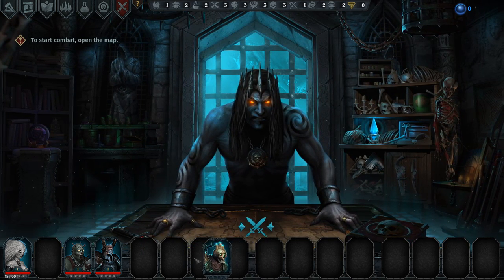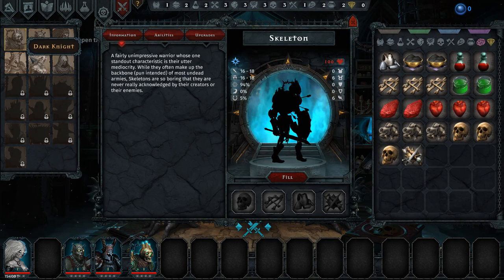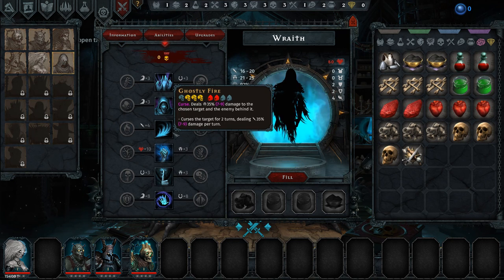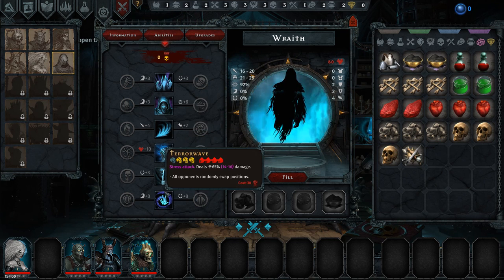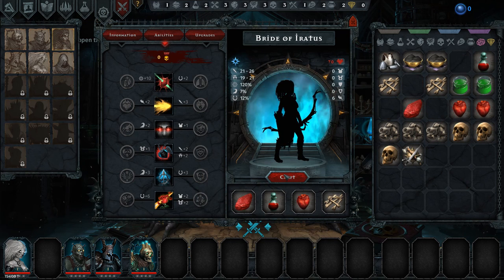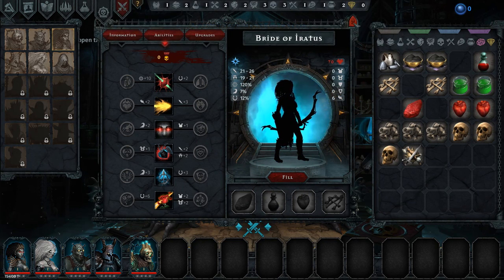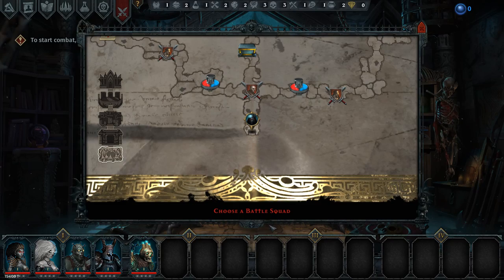I could do a Wraith. The Wraith has Curse — seven to nine damage to the chosen target and the enemy behind it — and Necrotic Wind that deals a ton of damage from the third slot. I kind of need somebody that can be in the back slot. The Bride of Erotus can fill that role. We've got a pretty solid team now, let's go to the dungeon.